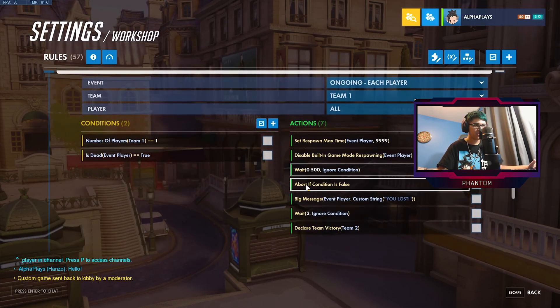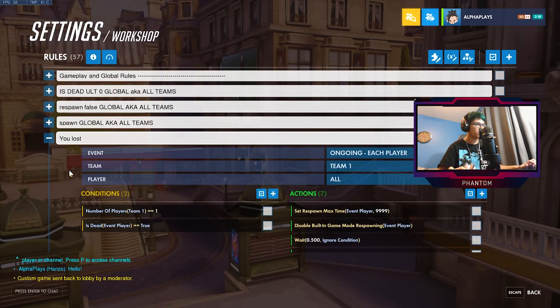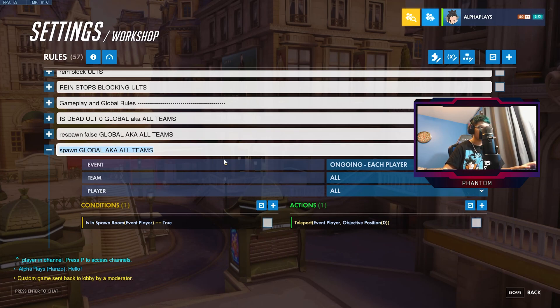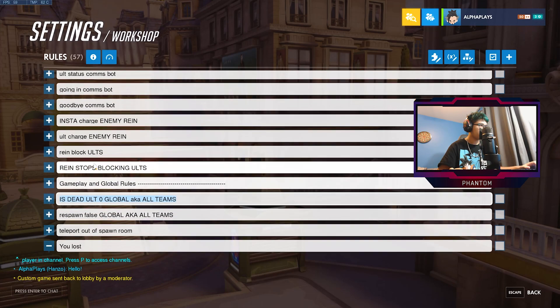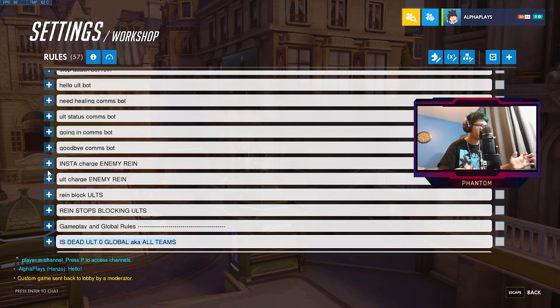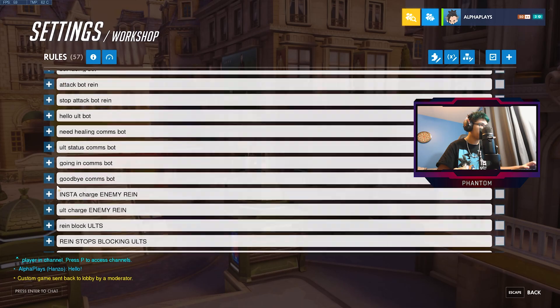When you die I have it set to permanent, because it kind of just makes sense — it says 'you lost'. You can change this if you want. I'll name this rule 'you lost' so you guys know where to find it. This rule is just saying to teleport out of the spawn room, because we can't be having that. This just says no respawn. We also have some extra things — Reinhardt will block your ultimate, which is pretty cool.